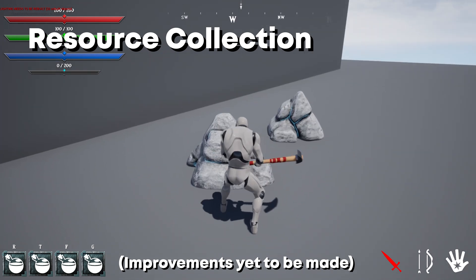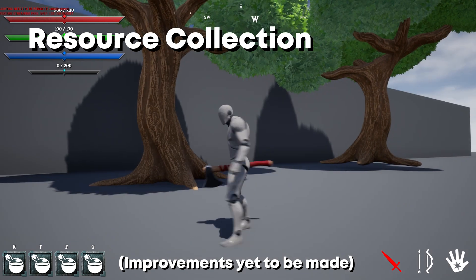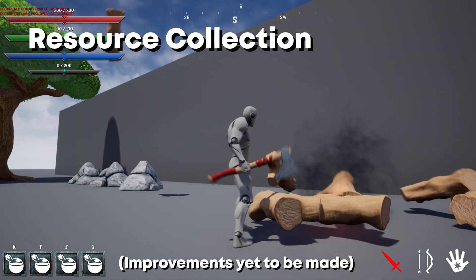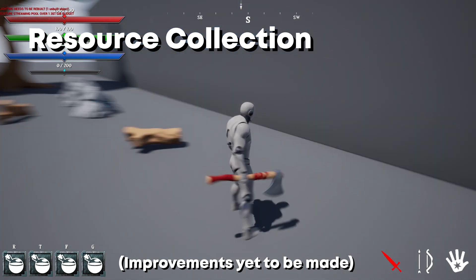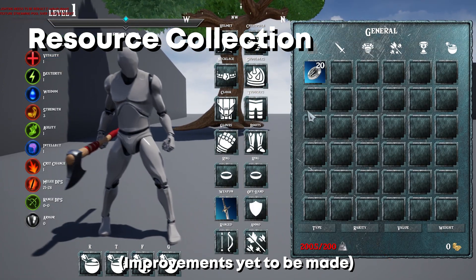Okay so where are we with this update? Currently the Foot IK, multiple save slots, resource collection, and crafting are good to go, apart from a few multiplayer tweaks I still need to add in. I have also made a very large dent in multiplayer replication, and we now have fully replicated combat as well as picking up and equipping items. So we are over half way with that.